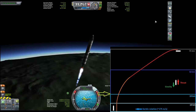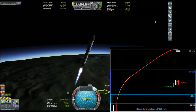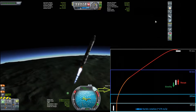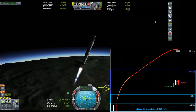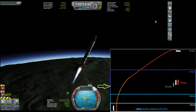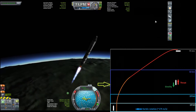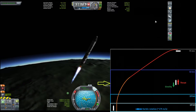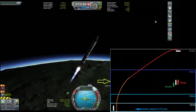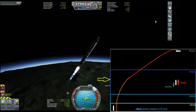Once we pass the 19-kilometer mark, remember that the atmosphere is getting very, very thin at this point and we can push our trajectory further and further. Ideally, we want to be aiming for about a 45-degree slant. That 45-degree slant means we're equally contributing to both vertical and horizontal thrust. The vertical thrust is primarily countering the downward pull of gravity, while the horizontal thrust is what's going to get us into orbit.